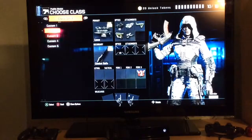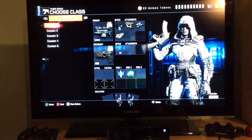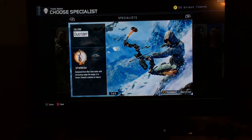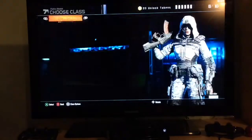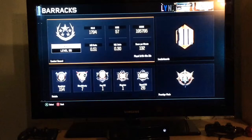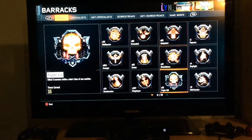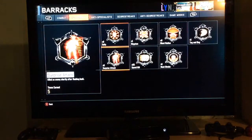These are my classes — I'm probably going to keep the Cuda and maybe the Locust. There are my specialists and my scorestreaks. My kill ratios are kind of bad but I don't really care about them. I've got seven bloodthirsties and 110 double kills — you can pause if you want to see all my achievements.